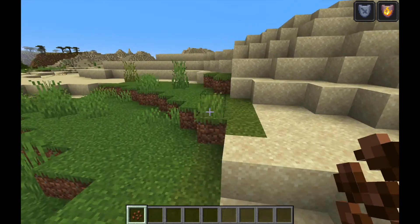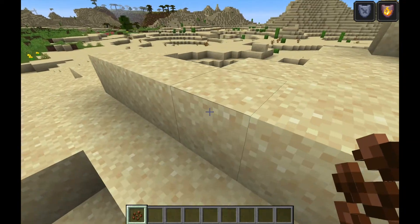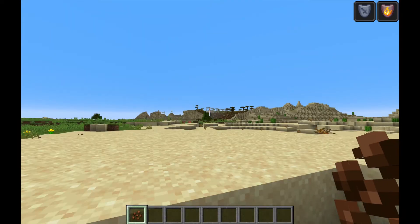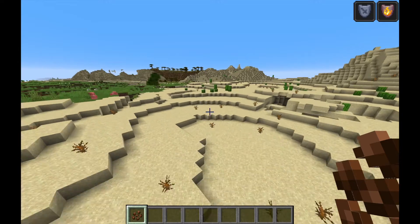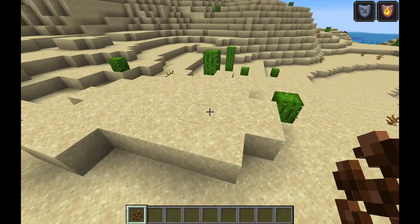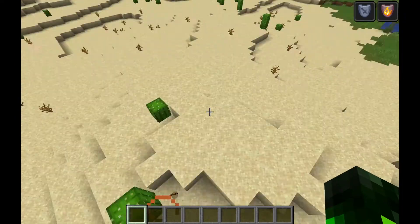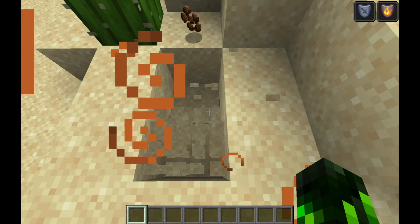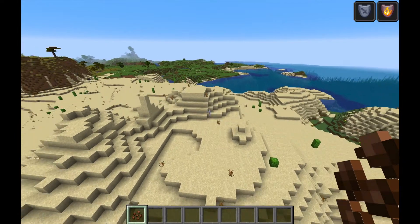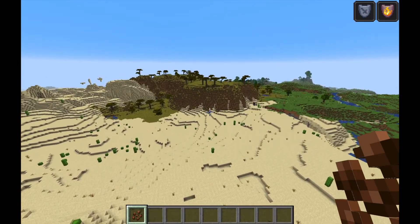The final item is the cocoa bean. These are hard to find because they only generate in the jungle biome on cocoa pods. In previous versions you could also find them in chests, and even trade with villagers for them. But now they only generate in the jungle. In some even older versions, they didn't generate in the jungle at all — only in chests — making them super difficult to obtain.